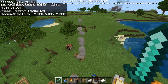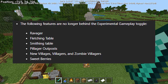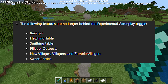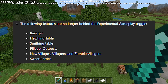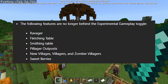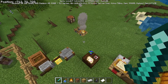The first few features that were removed from experimental gameplay — which means they're fully implemented into the game and you don't have to enable experimental gameplay — are the fletching table, the smithing table, sweet berry bushes, sweet berries, ravagers, the new villagers, the new villages, pillager outposts, and wandering traders. Those are now fully implemented into the game, which is a very good thing.